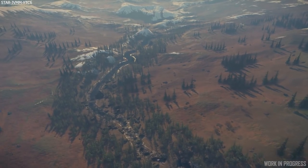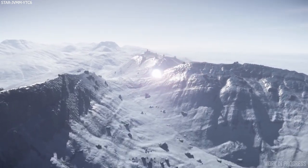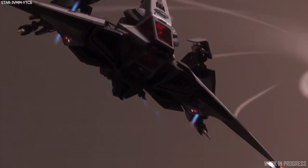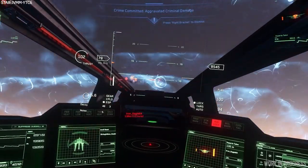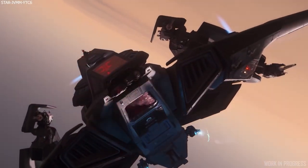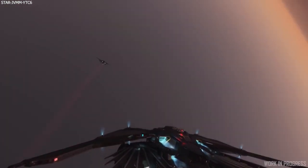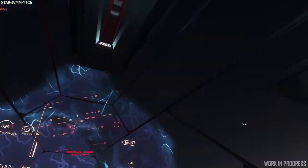For the second part of Inside Star Citizen they had a chat with the teams about a recent combat summit — a big planning session to work out what they want to bring to the verse this year relating to systemic features that players have control over. They're trying to create an environment which allows players to approach any scenario however they want. This year they focused on combat geometry, which is the way ships fly around each other during combat and how they fight.